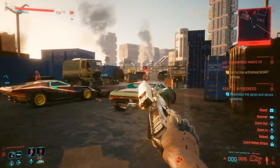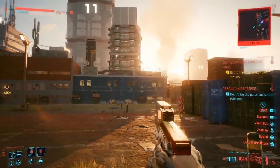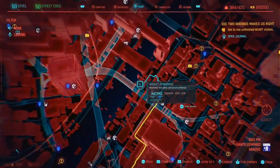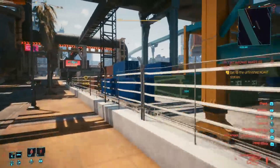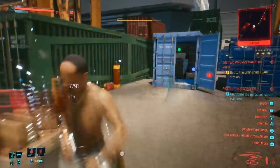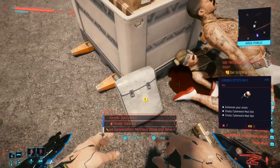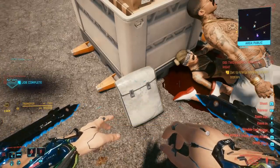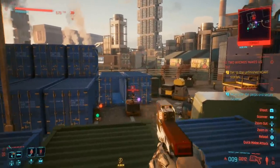There is one upgrade you can get for free relatively early that will make combat a lot easier — the threat detector, which automatically highlights all enemies who have detected you in any combat scenario. You can buy it from Victor or other ripper docs, but you can also get it for free in Ryo. It's on this side of the map, a bit northwest of the waypoint beneath one of the bridges. Between some containers there are enemies to take down, and in the main bag nearby you'll find both the Kiroshi optics Mk2 and the threat detector.